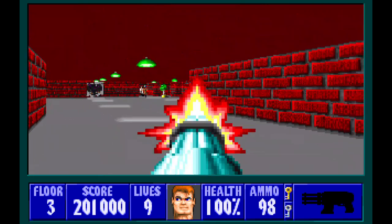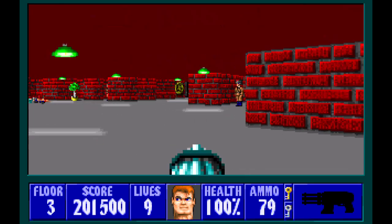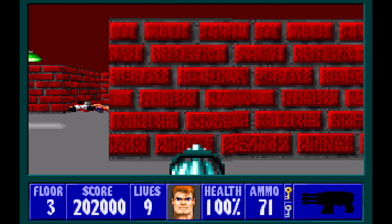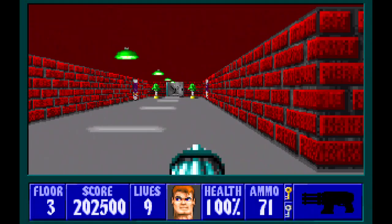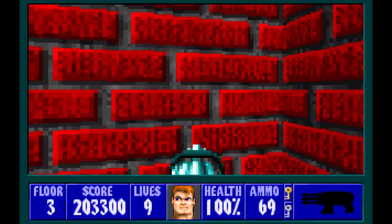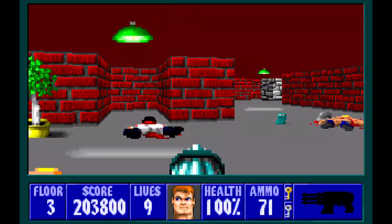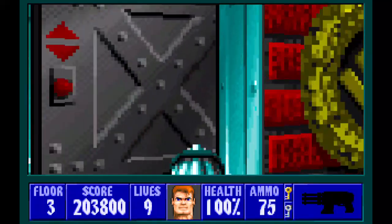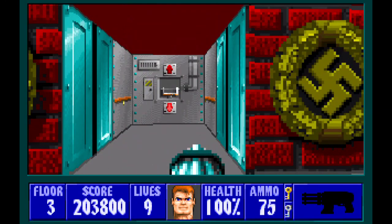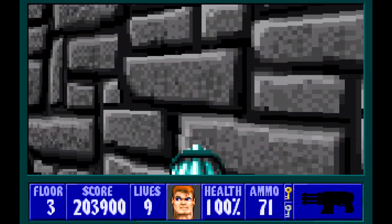But now we're over here. Five alcoves — you need to check each one for a guard officer. There's another guard officer in that alcove as well. This is the only exception: there's two officers in this alcove. Now turn around to get the remaining guard officer. And now from here, there's a secret exit — wait, that's not the secret exit, that's the regular exit. We're going to go over here and explore the other exit.